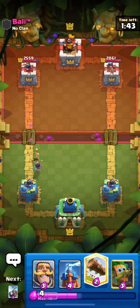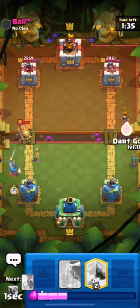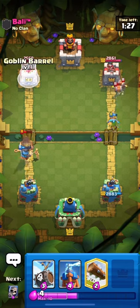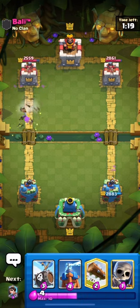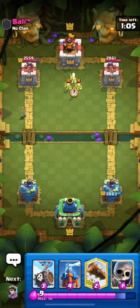It looks like we're against Bali who has no clan. Right now the match is starting off pretty neutral — nobody's making mistakes, nobody's attacking extremely well. He also has a princess, but the good thing is that we have a dark goblin to snipe her anytime she gets played. He has wall breakers, which is a pretty annoying card, but we have a building and cards that can take care of that. The best card you can level up in this deck is the dark goblin — it's one of my favorite cards. It can get so much value with its very long range and extremely fast attack speed.